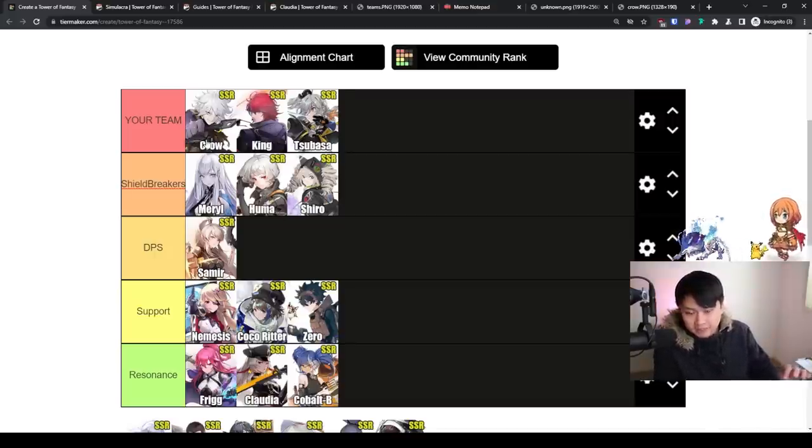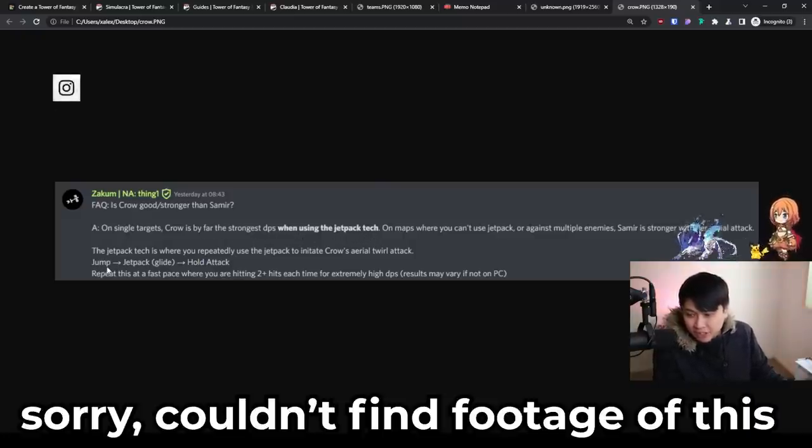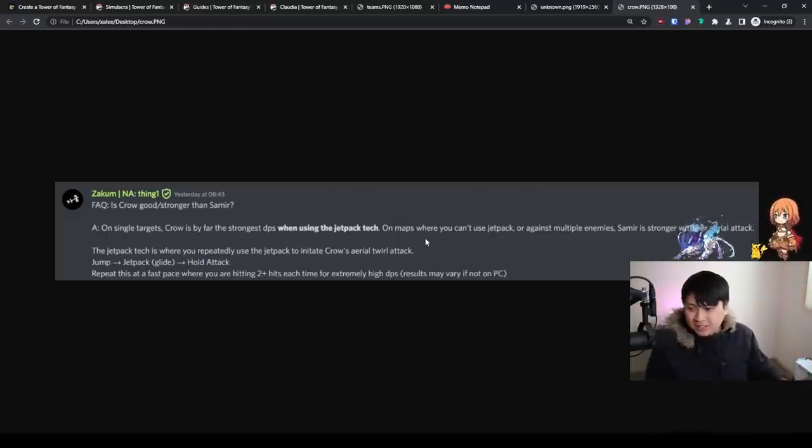Let's quickly talk about Crow himself. The Crow versus Samir debate: Crow is by far the strongest DPS when using the jetpack tech — you jump, jetpack slash glide, then hold attack, and repeating this you can do an insane amount of damage. However, this only works generally in the open world. In game modes where you can't use a jetpack, Samir is stronger, especially with her aerial attack. So Samir is generally better than Crow for most content unless Crow can use jetpack tech. Without it, your Crow is pretty weak, but with it you're out-DPSing everybody.